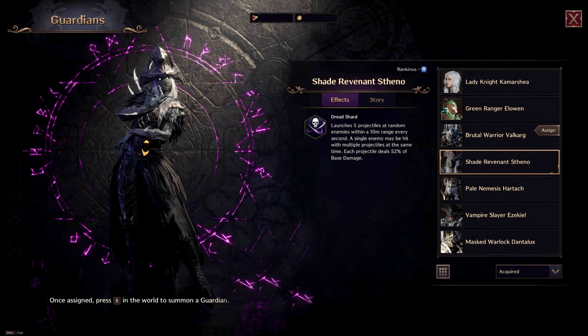For guardian choice, the best one is the Shade Revenant's Stino. This guardian synergizes very well with our build because his projectiles that hit enemies will proc our Mother Nature's Protest skill, increasing our damage by a massive amount.